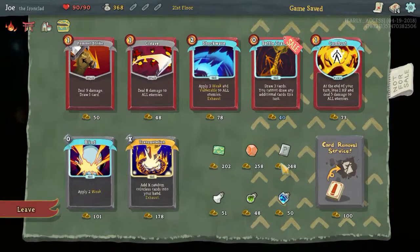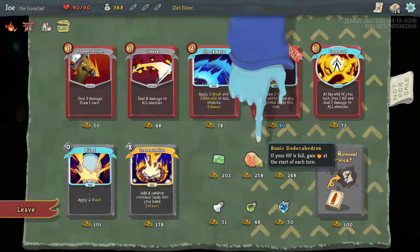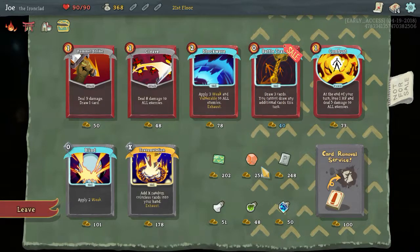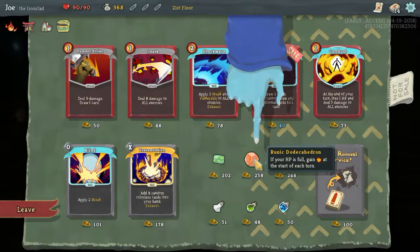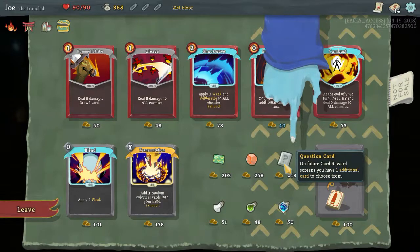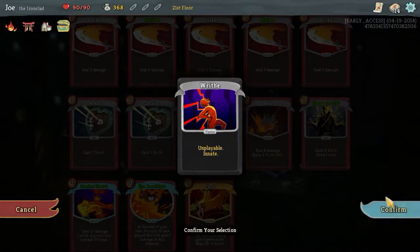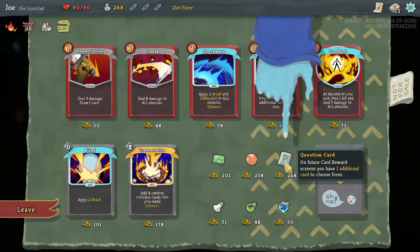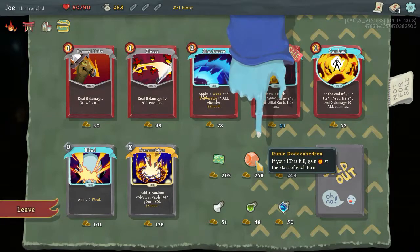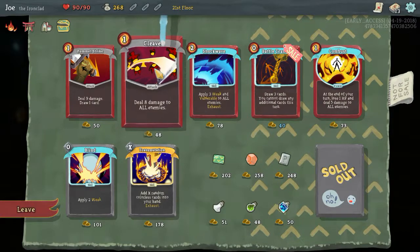Shop. Future Axe - shop appears 50% more often, 20% discount on all products. Yeah, I don't really care for that right now. Cleave - I do want a cleave. If your HP is full, gain energy at the start of each turn. On future card reward screens, you have one additional card to choose from. I'm gonna go with card removal service - get rid of a rife. Then I could potentially get one of these two. If your HP is full, gain energy at the start of each turn - that is pretty good, but I just feel like my HP is not gonna be full for very long.